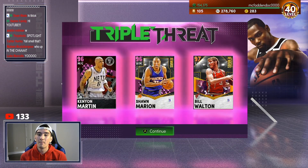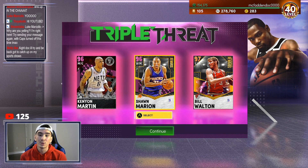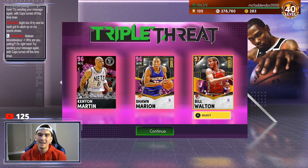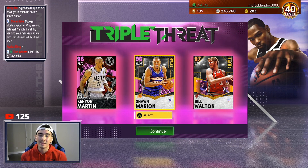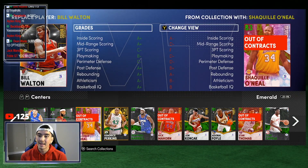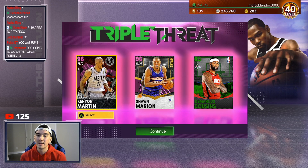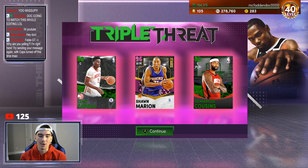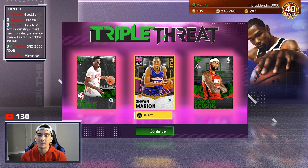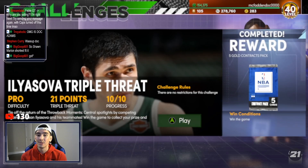The next thing you want to do is have Sean Marion be the shortest player in your lineup. I'm using Sean Marion, who's a small forward. I'm using two big men — Kenyon Martin and Bill Walton — but you don't need to use players like them. You just want to use two players who are taller than Sean Marion. For example, you could use Demarcus Cousins or Emerald Clint Capella. We're gonna use Sean Marion as our shortest player with two centers next to him.